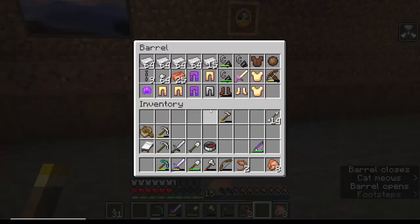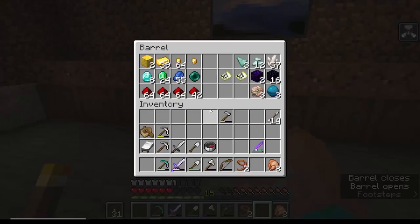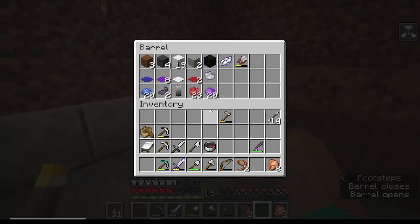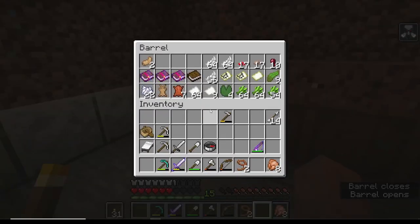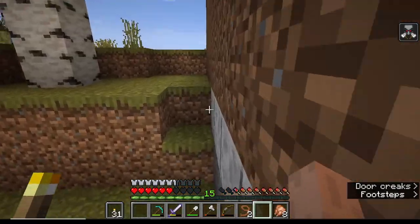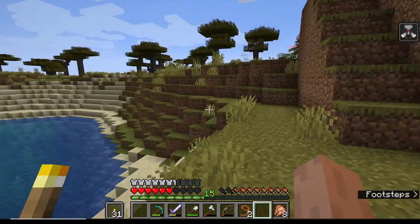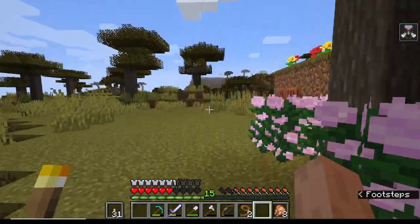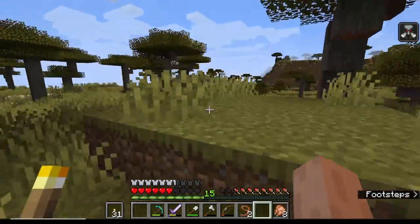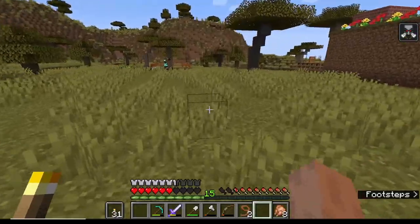I suppose we could always raid another village since we're - no we can't, our debuff is back. Oh shit! Besides, I think we got these leads from a wandering trader, when we killed him and his llamas.